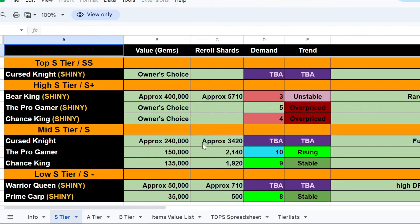Next up we have the Shiny S-tier — this is probably where the secrets are. The Cursed Knight, if you were to buy it legitimately, is going to cost 240,000 gems or 3,420 re-roll shards. That depends on the seller — some will sell for more, so try to go for 240K or below. The Pro Gamer has a 10 demand and rising trend because it's one of the most popular units ever. Chance King is one of the lowest popularity ones and in my opinion overrated — it's a 9, stable, because it's still a secret and hard to get.